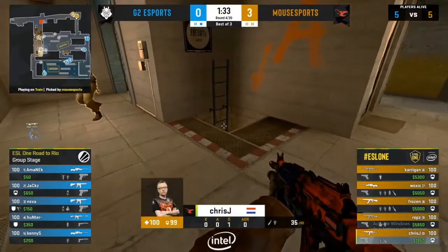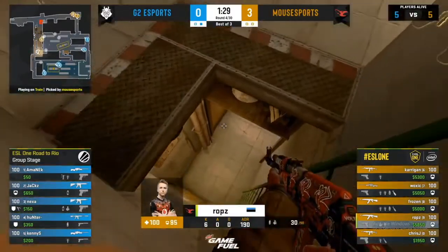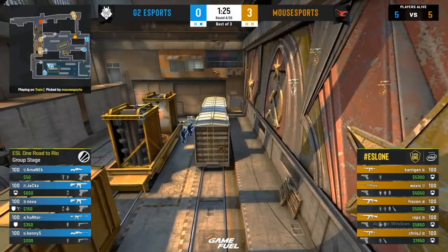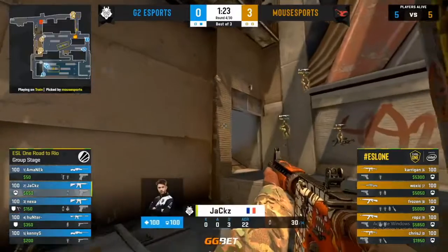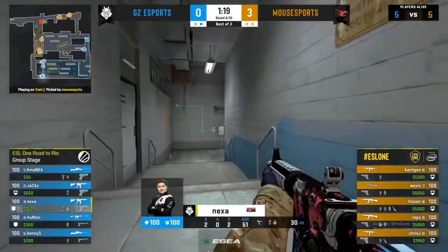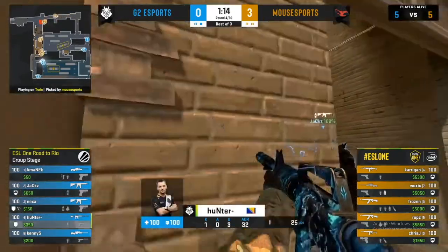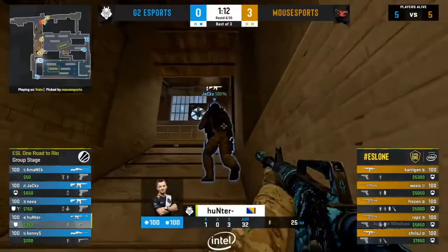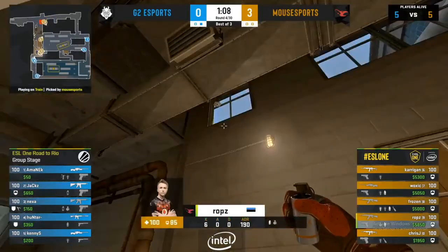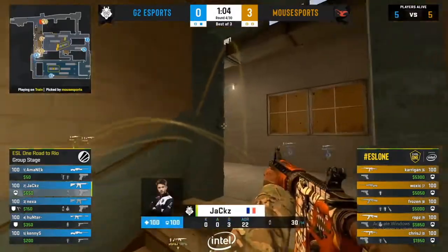Ladies and gentlemen, it's the opening smoke that we've seen from Mousesports time and time again here on Train - the five lane and the E-box smoke. There was a Molotov down towards the back of the green train as well, but they haven't actually followed through on this - they're just going for a default spread, pop control. One guy above the box holes watching for inside pushes. And that could be on the cards here - look at this from G2. Three individuals now combing through the box holes.